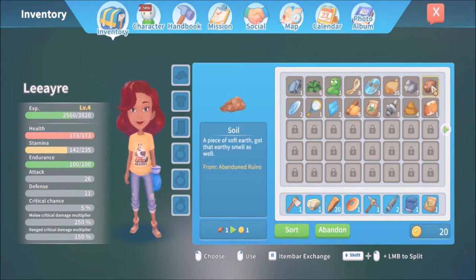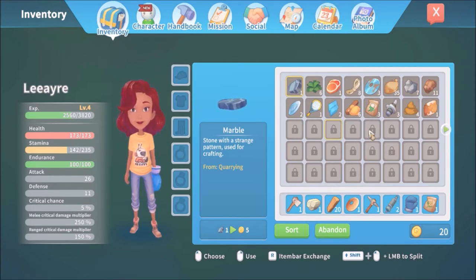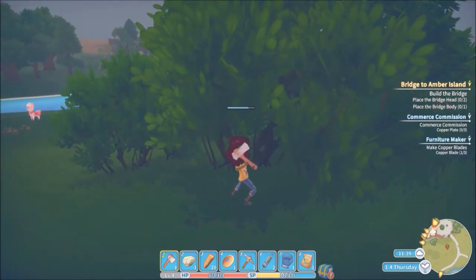Inventory is full — getting rid of the worm for now since we can get that anytime. Got some meat from the llama. The tennis racket is worth ten dollars and we really need that money. Can get animal poo again. There's a worm sitting there — not sure if it's a glitch. Going to leave it just in case.